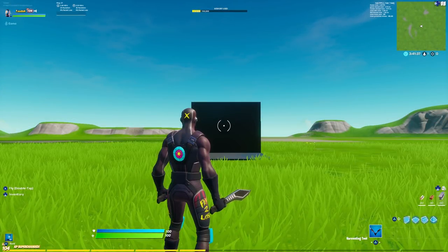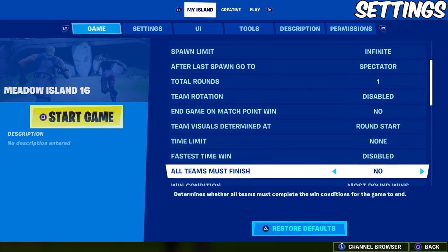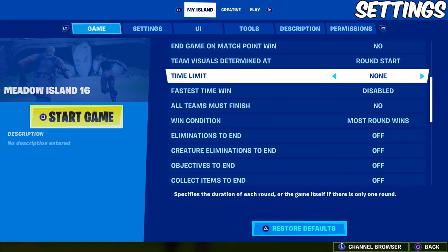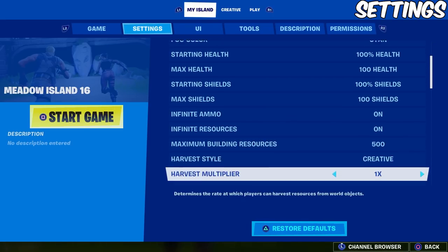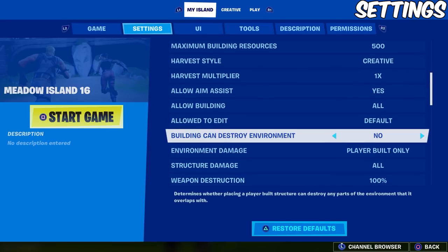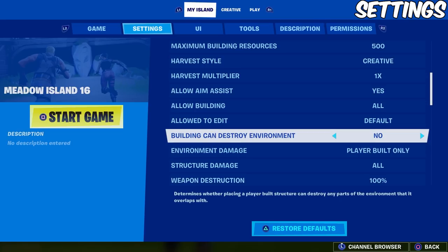Before we get started, let's go into the settings because there's some you might want to have on. Go to game settings and make sure the time limit is set to none so you don't run out of time, and make sure you have 100% shields and infinite ammo on. Scroll down a little bit and make sure building can destroy environment is set to no, and environment damage is set to player build only — this will make it so when you're shooting you won't destroy anything in the map.